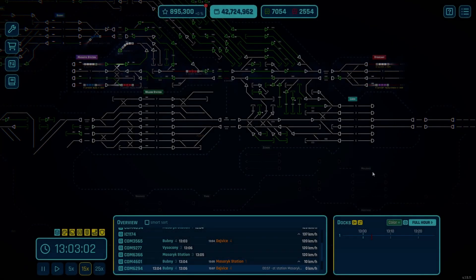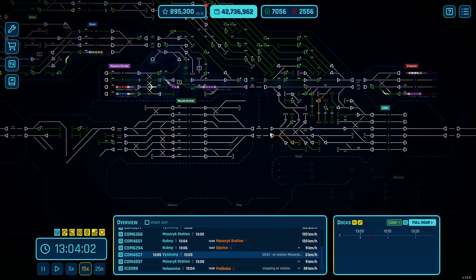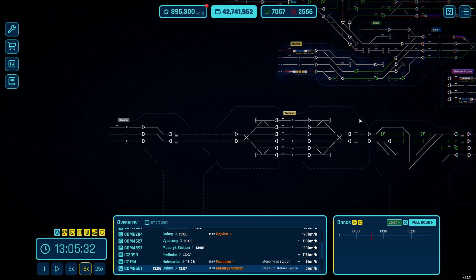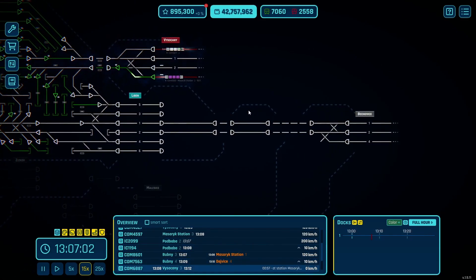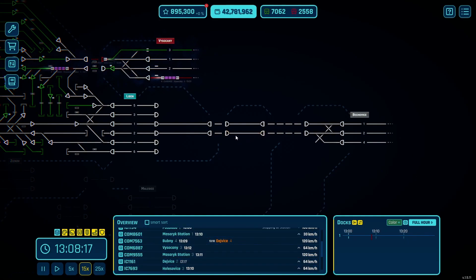Greetings everyone and welcome back to Rail Route. In last episode we spent the entirety of it expanding to new stations, namely Rallatin, Schmihoff, Wilson and Lieben. But we're going to focus on this part of the network just to finish off this core section.